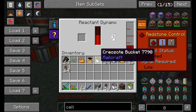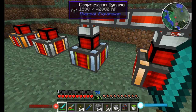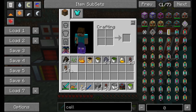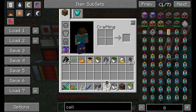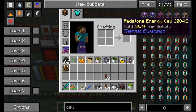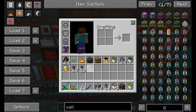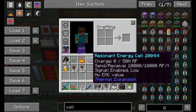The hardened conduits let the cell fill much faster as both engines drain simultaneously. The top tier is the redstone energy conduit, which transfers up to 10,000 RF per tick. Redstone energy cells store 10 million RF, and resonant energy cells store 50 million RF.